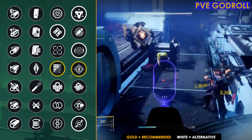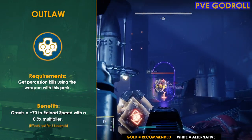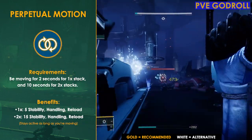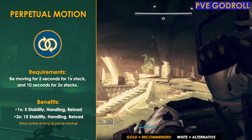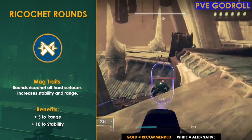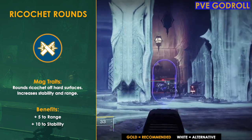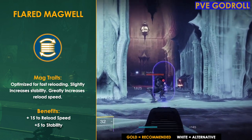If you're not a fan of either of those perks, Outlaw is always a great option to pair with Rampage — it maxes out your reload speed with a +70 to reload, making reloads feel lightning fast so you can get back to clearing ads and proccing Rampage. Another option to consider is Perpetual Motion, an extremely passive perk: just by moving around you get a nice +15 to stability, handling, and reload speed at two stacks. For column two I would go with Ricochet Rounds, giving a +10 to stability and +5 to range to help land crit shots more consistently. Alternatively, Flared Magwell gives +15 to reload and +5 to stability.